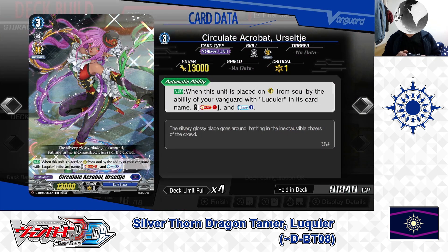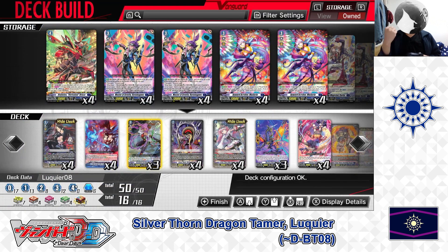Next up, the Grade 3: Circulate Acrobat, Ursa Jay. Skill — Auto: when this unit is placed on rear guard from soul by the ability of your Vanguard with Lukie in its card name, cost: Soul Blast 1. If the cost is paid, Counter Charge 1. Ursa Jay is a support card for the Lukie deck — when called from soul by Lukie, by paying the cost, you can refund your Counter Blast for later skills. We have 3 in the deck.